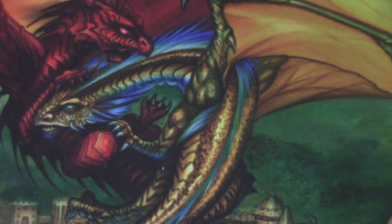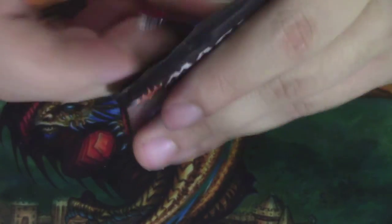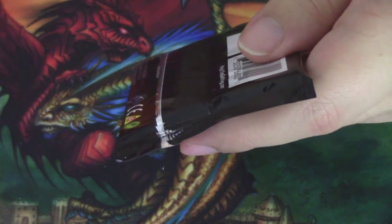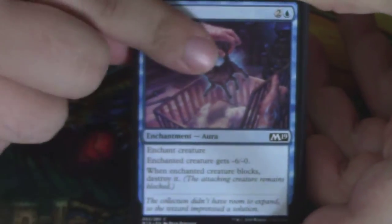Let's move on to Core Set 2019 with Tezzeret to start. There's only two different pack arts between four packs, so not much variance. We have a Dwindle.